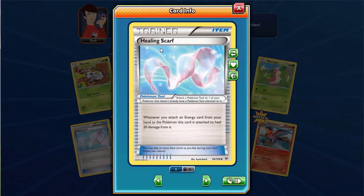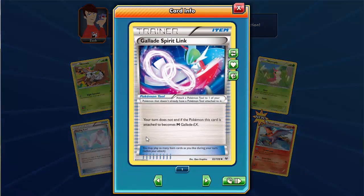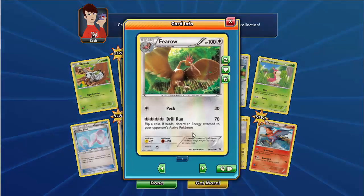There's a trainer item card - a Healing card that can heal 20 damage whenever an energy card is attached to the Pokemon. There's also a special card: when attached, your turn does not end. This card is attached to Brumple's Ungaladex, so Ungaladex can be linked.